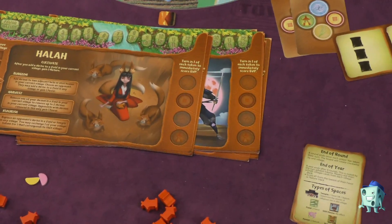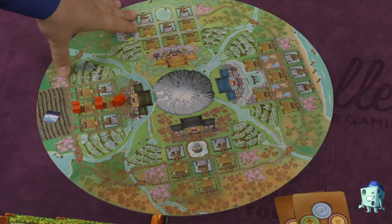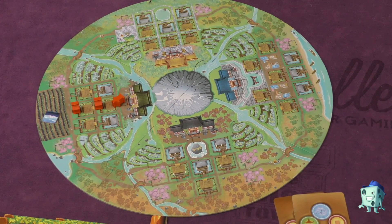Players take their turns around the table, each working in the village in front of them. Then it all rotates and now you're working in the next village in front of you.